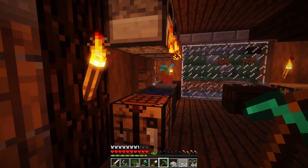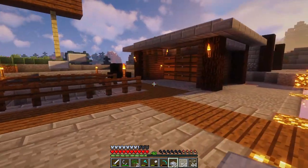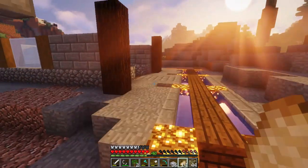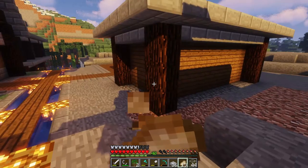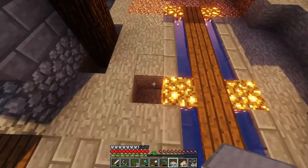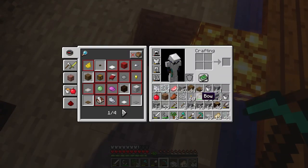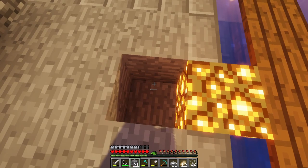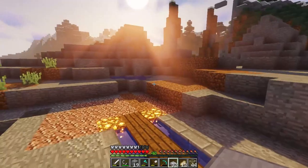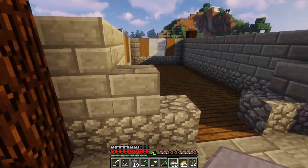Sorry about that — my phone just lit up. I start back up in university tomorrow and my purchase for five hundred and eighteen dollars worth of books was just confirmed. Yay. So let's go ahead and place some cobblestone, because cobblestone is one of the easier to obtain resources in all of Minecraft. In fact, cobblestone is technically more abundant than dirt — no, I know for a fact it's more abundant than dirt.